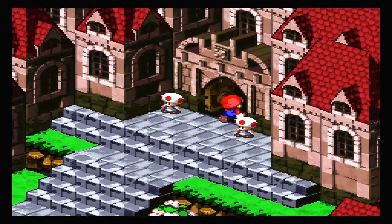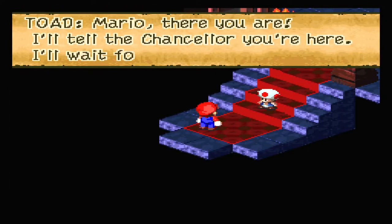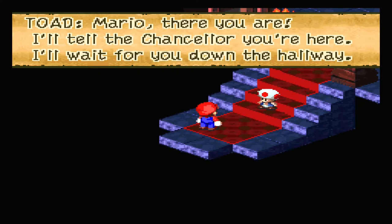Basically what you have to do is jump on top of Toad's head as he starts walking, and then make your way on top of the doorway — the treasure chest will be right there.